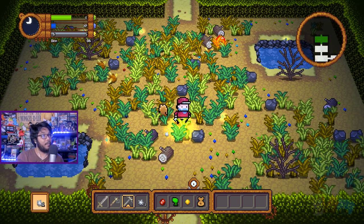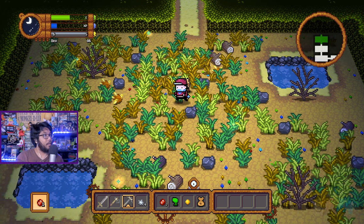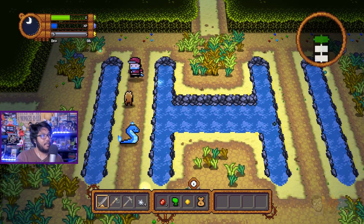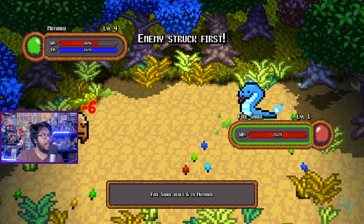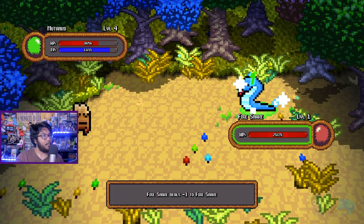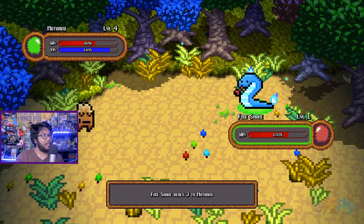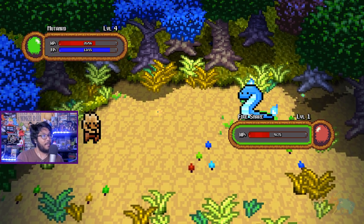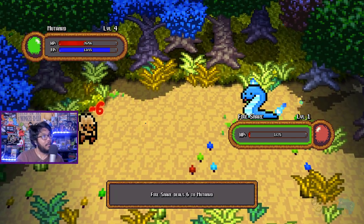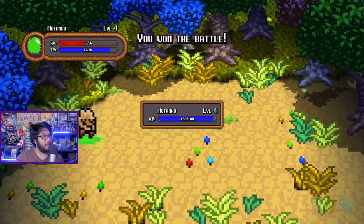I don't have much stamina but we'll see what we can do — we do a little trolling. Looks like one each. Oh snap, look at this guy — fire snake! Enemy struck first, why didn't I get the first hit? What the hell, the snake deals negative one? Was it the neutralize? Eight damage! Yeah this combat just doesn't look good. Minotanko got him — level five! We got another item.